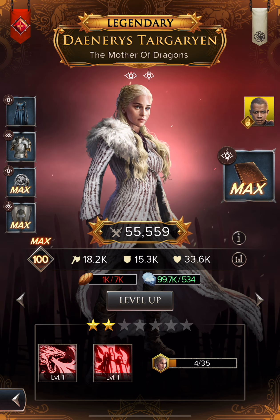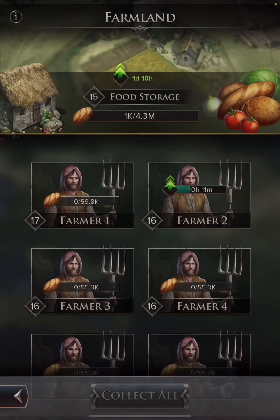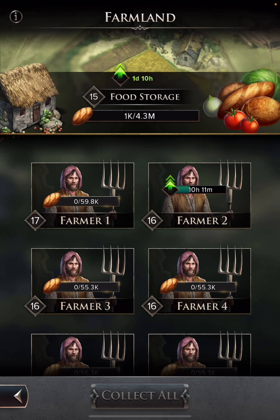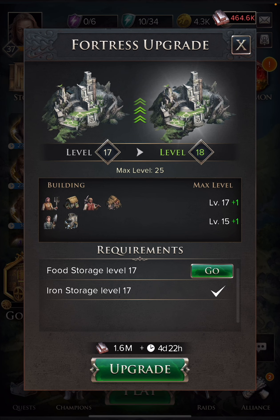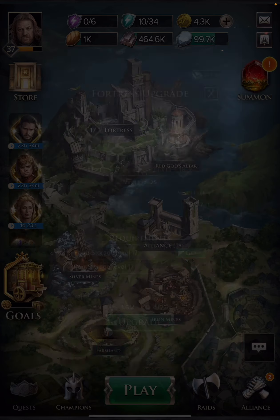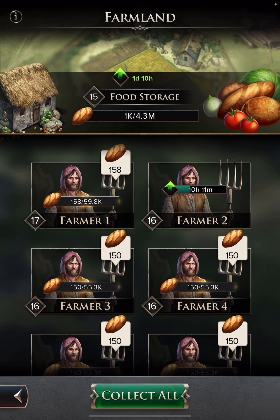When leveling your gear, you also need the other key resource — food. You need to be efficient about your food production. If you're not producing food you'll have to rely only on what you get from campaign rewards and PvP rewards. Right now I'm working on getting my fortress requirements ready for level 18. To do that I need my food storage up to level 17 — I'm going from 15 to 16 right now, then 16 to 17, and then I'll be able to set my next fortress upgrade.